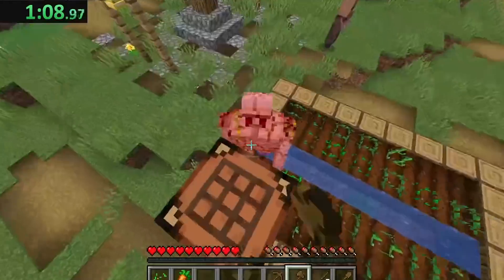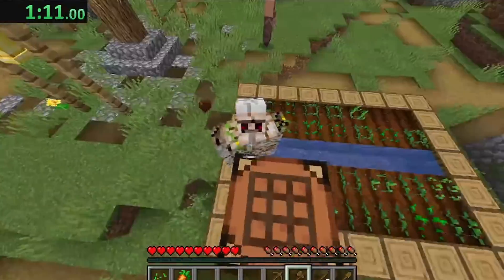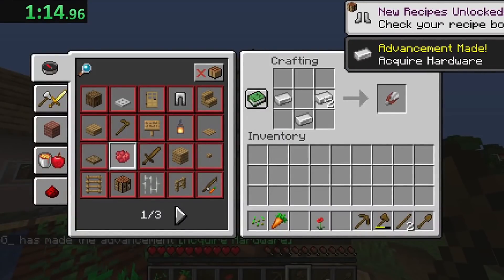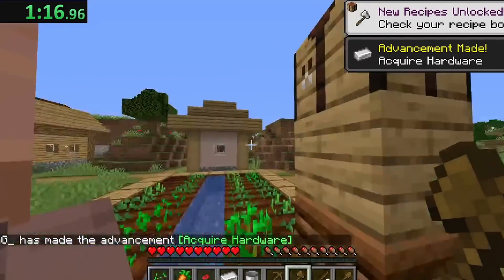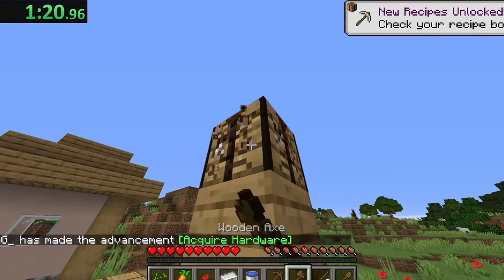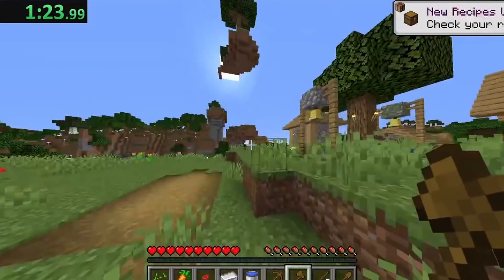I'm pretty sure I get four iron, which is the perfect amount, because I need one bucket and a flint and steel. I'm very slow at quick crafting, so here I am making a bucket. I fail to get the water for some reason, but I craft — oh, mine the crafting table, sorry — and I head off.